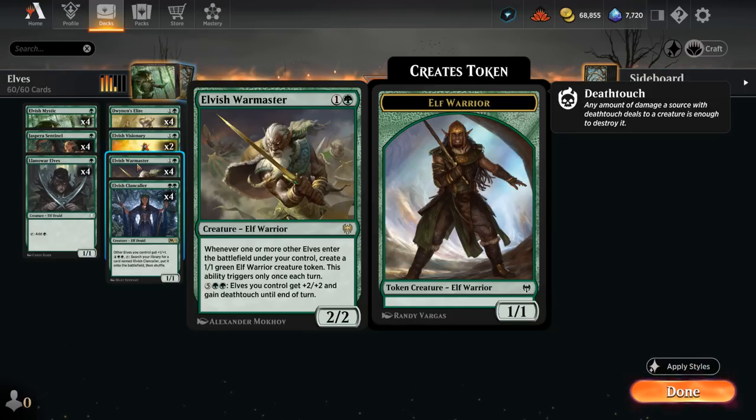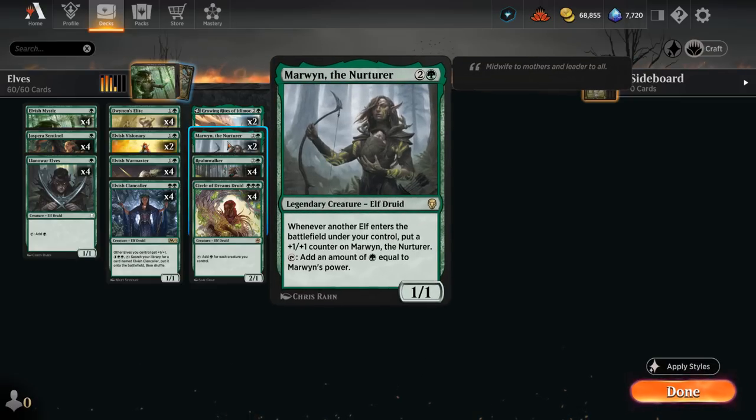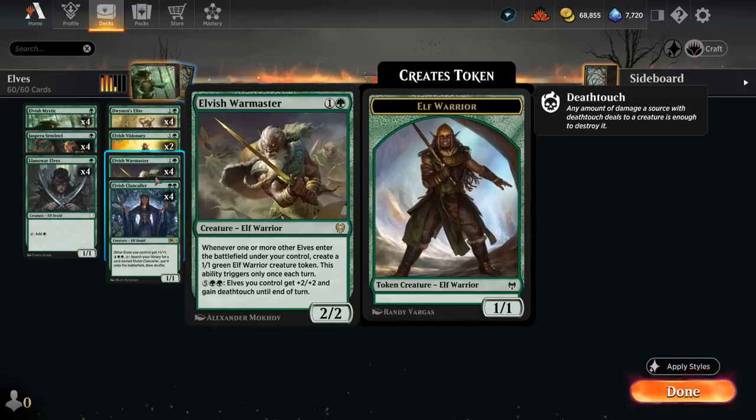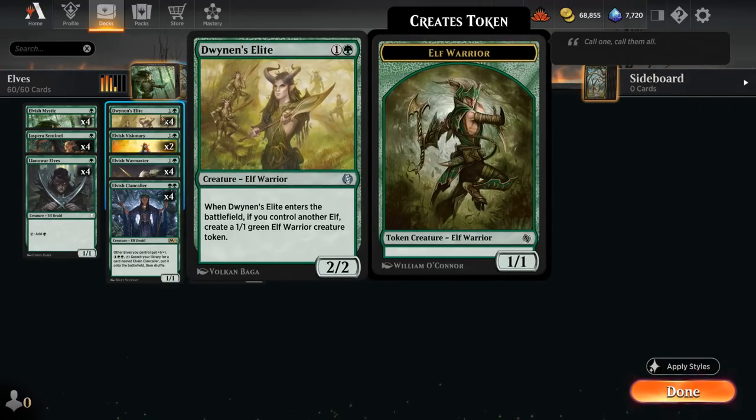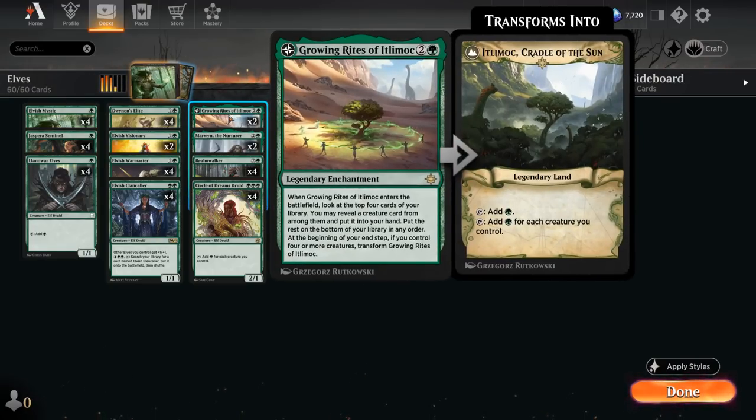For seven mana we can give our team +2/+2 and deathtouch until end of turn — a great finishing move if we can generate a lot of mana with Circle of Dreams Druid or Marwyn, the Nurturer, a 1/1 legendary elf that gets a +1/+1 counter whenever another elf enters the battlefield under our control, then taps adding green equal to its power. That will also quickly get out of hand with all the tokens from Warmaster and Dwynen's Elite, a 2/2 elf that makes a 1/1 token if we control another elf when it enters.